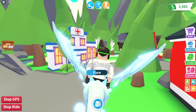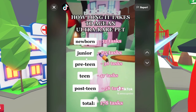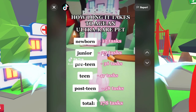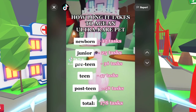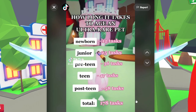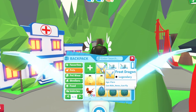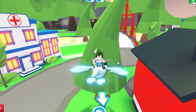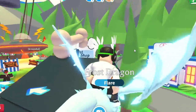This next method might actually instantly age your pets. Just so you know, here's how many tasks it takes: 12 tasks for newborn, 25 for junior, 36 for pre-teen, 47 for teen, then 54 and 58 — totaling 178 tasks. And that's for an ultra rare pet, not even legendary. A legendary would be even harder.